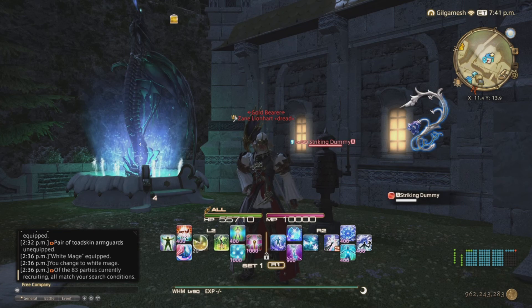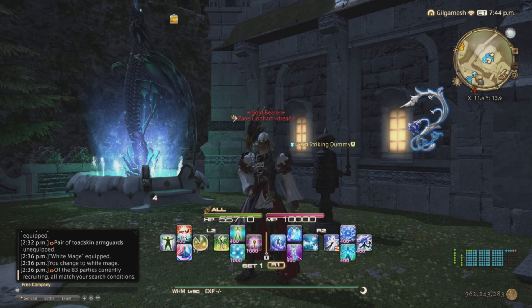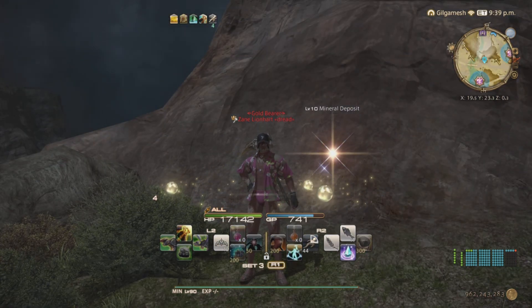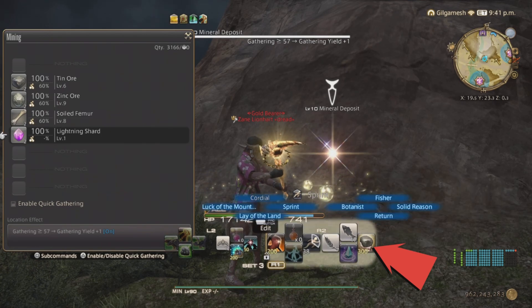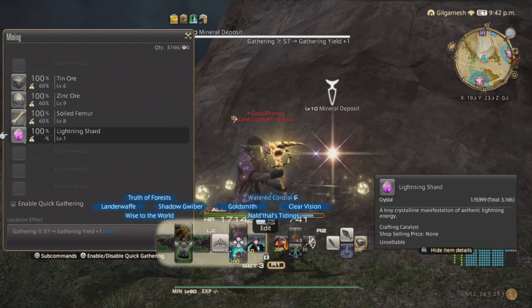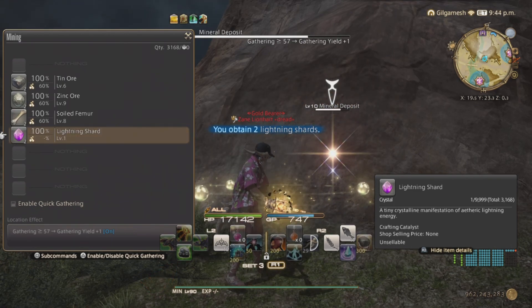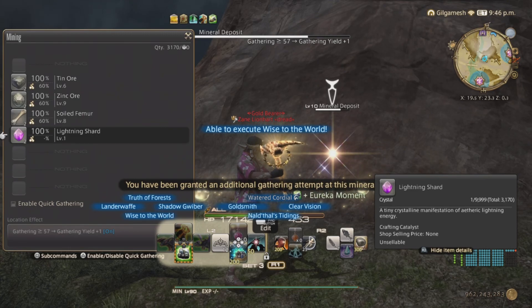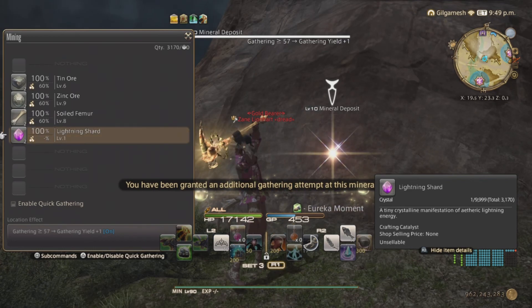So those are examples of proccing in the battle content sense. Next we're going to go to Gathering, because Gathering also has procs in its kit. So here we are in the open world with my Gatherer. With Gathering we have an ability called Solid Reason or Ageless Words, which has a chance of triggering or proccing the ability King's Yield called Eureka Moment, which gives us an extra gathering attempt. After draining the node and doing Solid Reason, we triggered King's Yield and got a Eureka Moment proc, so now we can use it to gain an extra gathering attempt.